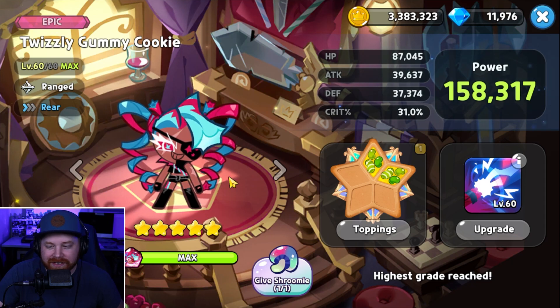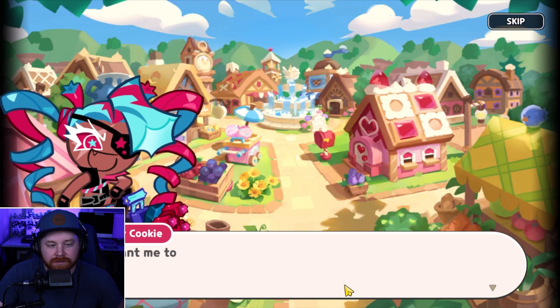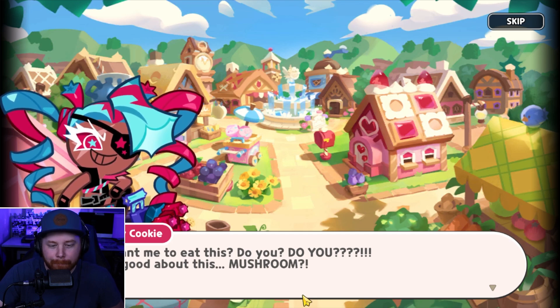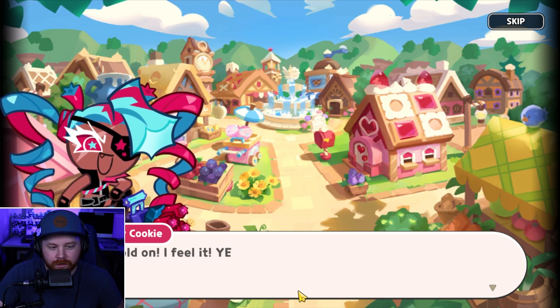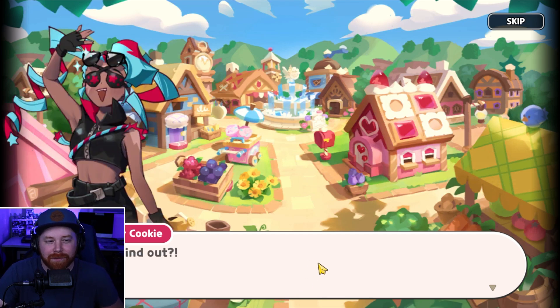My second favorite cookie that's in the game currently right now — let's check it out. Twizzly. Here we go. Twizzly with a Shroomy. In-game dialogue: 'Oh, you want me to eat this? Do you? Do you? So good about this. Mushroom. Now hold on — I feel it. Yes! A thing of chaos just like me.'